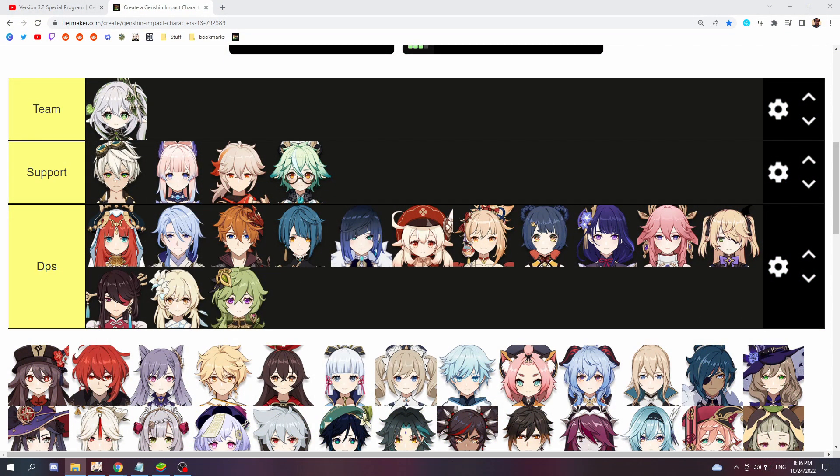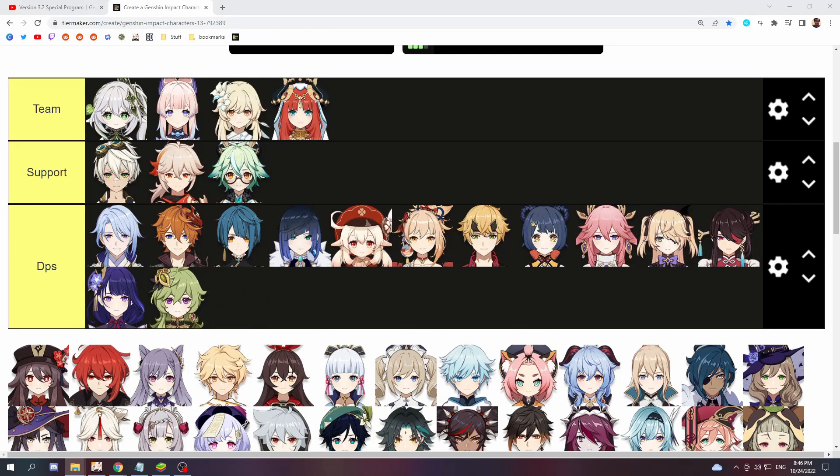And now for team compositions — Nahida is clearly a sub DPS, meaning she can deal most of her damage while being off-field. So we are looking for a second sub DPS or some kind of utility character, a main DPS, and a healer. One very obvious choice is, if you just picked up Nilou, you can definitely integrate Nahida in her double Dendro, double Hydro teams. For this you can pick something like Kokomi as your healer slash main DPS, or alternatively Barbara also works. Then you pick a second Dendro character like the Traveler or Collei, and obviously Nilou as the enabler, sub DPS, and Hydro application bot.